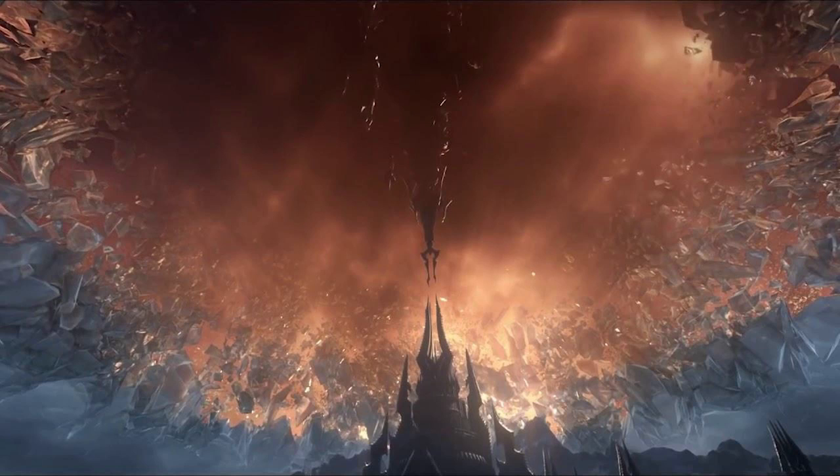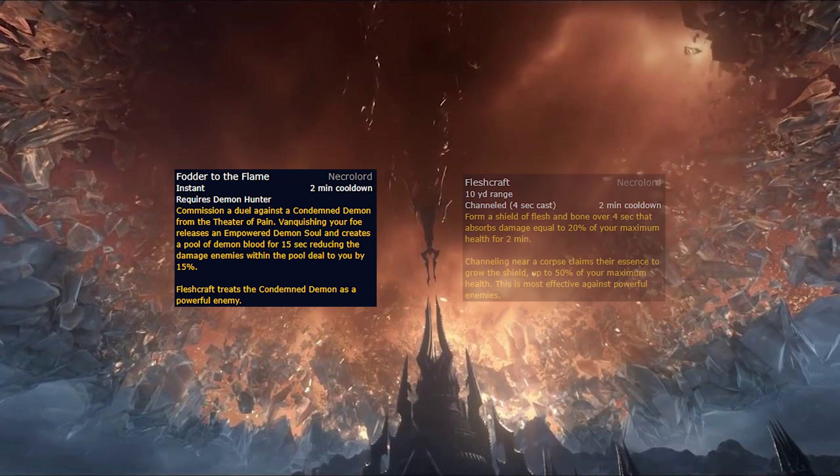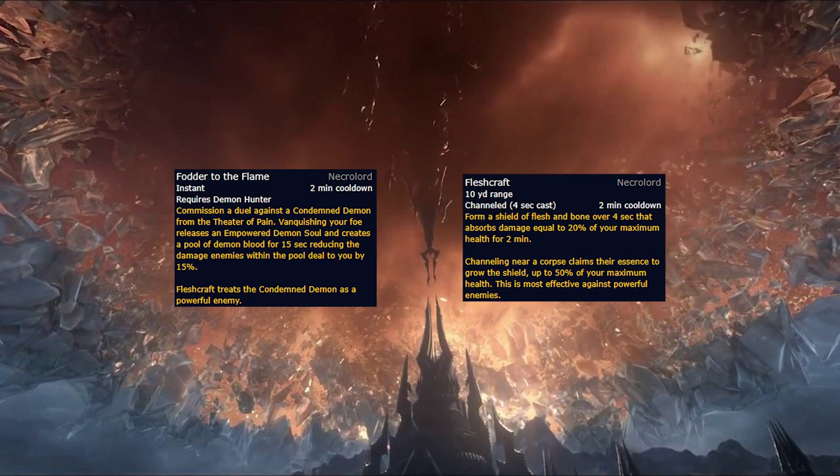Just as Kyrians are by far the best option, it's fairly safe to say that Necrolord is by far the worst. The Demon Hunter ability Fodder to the Flame has been changed a couple times, but is still quite weak. This currently summons a Demon that when killed drops a Puddle for 15 seconds, and any enemies within the Puddle deal 15% reduced damage. The Demon also leaves behind an Empowered Soul which increases your damage by 25%. So basically, it's a 2 minute cooldown which gives you a short damage buff and requires you to position other enemies in a Puddle it spawns to get full defensive value. The general Necrolord ability is Fleshcraft, a channeled absorb shield that is stronger when used near powerful enemies, which isn't terrible, but it can be difficult to fit in time to channel it during dungeons and it's a 2 minute cooldown so it doesn't do a ton of healing overall.